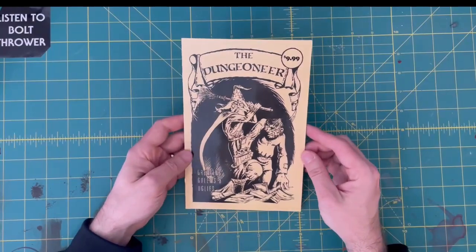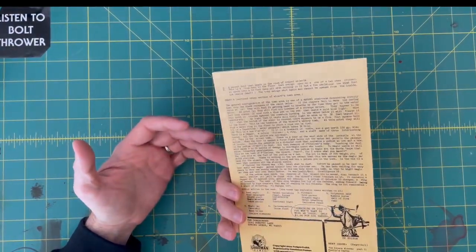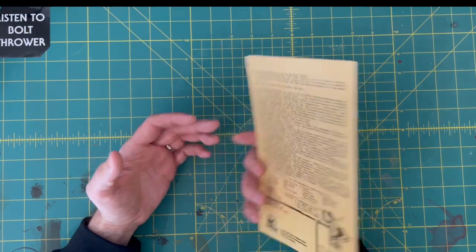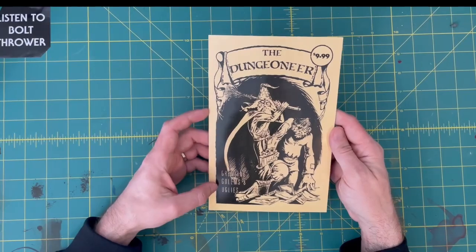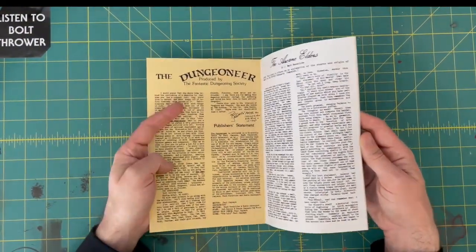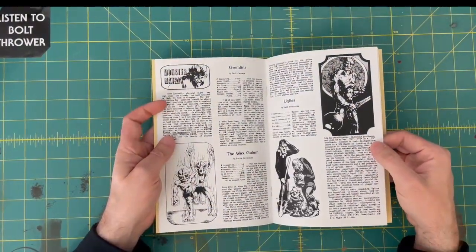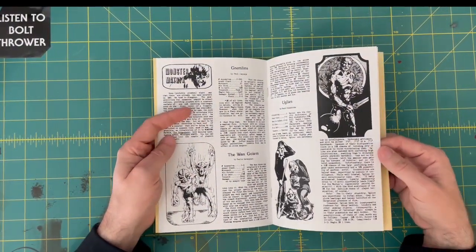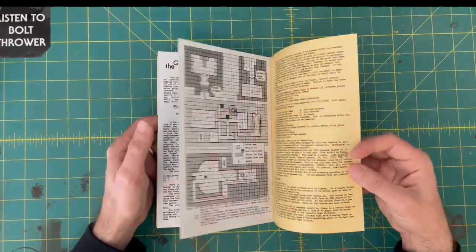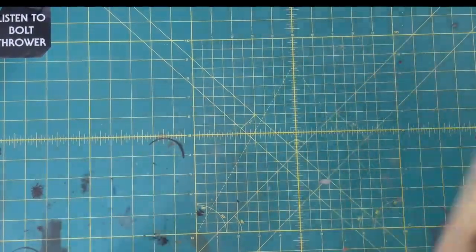Looks like this is another old school thing — I'm not sure what this is. The Dungeoneer. Looks like a reprint of an old zine of some sort. Gremlins, Goblins, and Uglies. Wow, that text. Yeah, it looks like there's some monsters in here: Gremlins, the Wax Goblins, Uglies. Goody bags. Little adventure of some sort. Interesting.